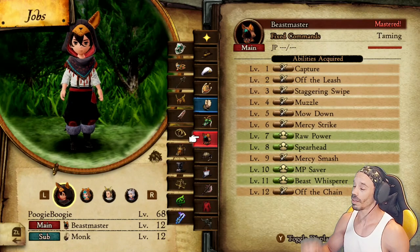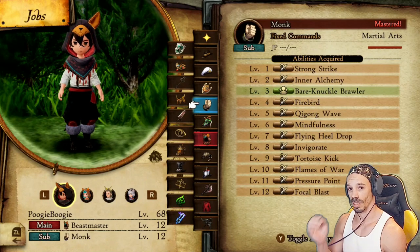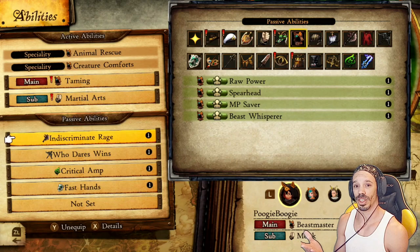If you want to know why Beastmasters are so great, click or tap up there. In the beginning, I paired this with a monk subclass because monk is very powerful. I want to make sure I have at least two members that are Beastmaster/Monk party members for this strategy.